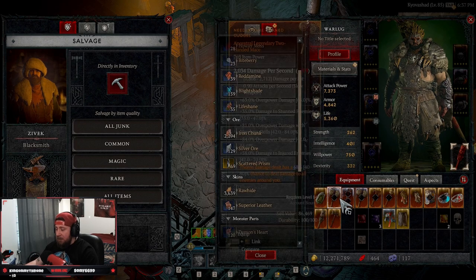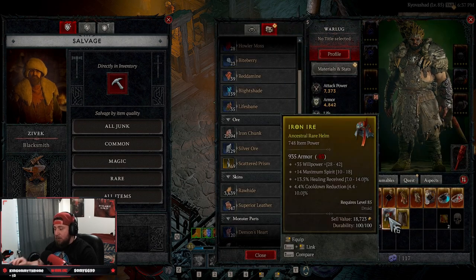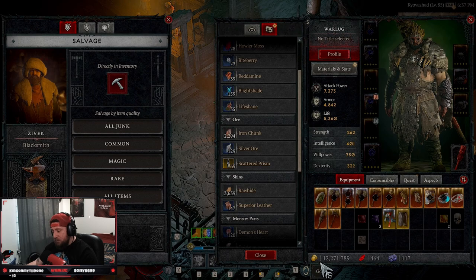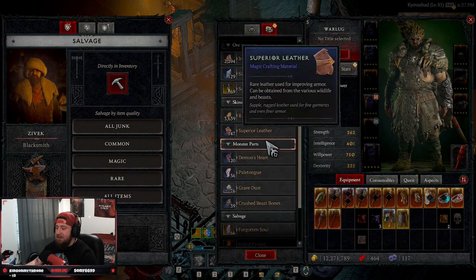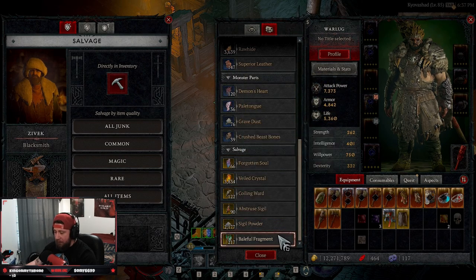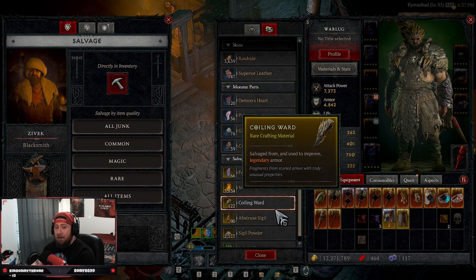After you hit 50, it's probably a good idea to maybe sell and get some stuff, but you're still going to need a lot of salvage materials. Personally, I don't think you need to sell as much as other people suggest. But if you're respeccing, changing things, adding imprints, then gold becomes really important. In the earlier stages, stack as many resources as possible because these things are hard to come by and you burn through them like crazy.